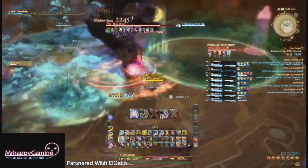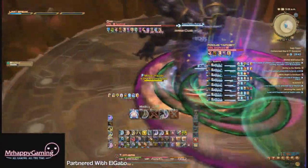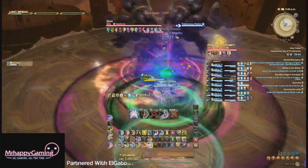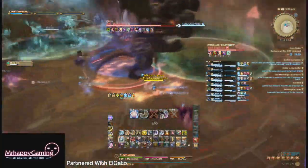These AoEs just do damage, so make sure no two people are overlapping. There are plenty of ways to spread out for this mechanic, a few of them shown on screen right now. Just make sure you're spread out without overlapping and be behind Sephiroth.